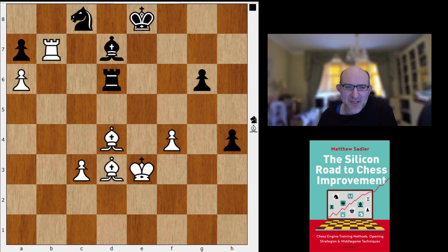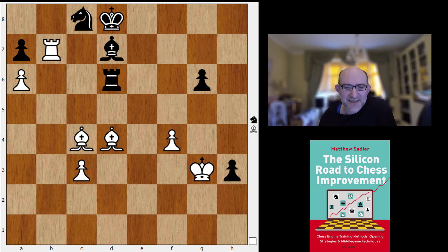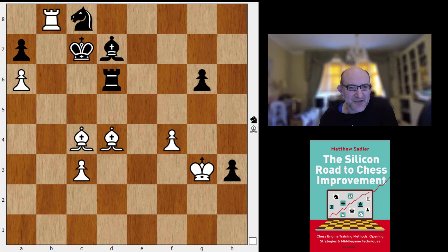The point is that after f4, we run with the king to g3. Then black can actually just try and stay still, just leave its defensive structure as it is. White has an interesting little Zugzwang maneuver: it plays rook b8, king c7, rook b4, king d8, rook b7. And then after king e8, it goes rook b8, threatening bishop a7 because of the pin on the knight.